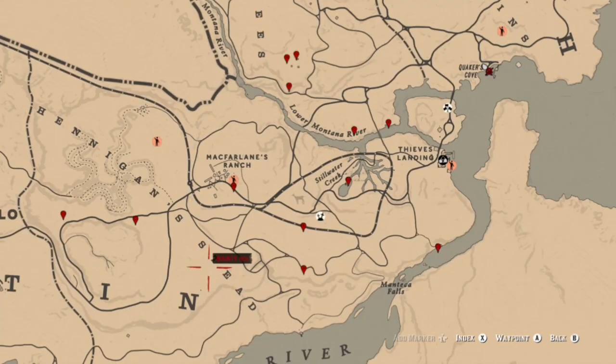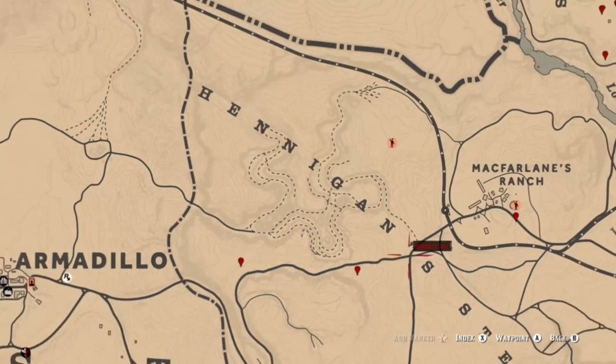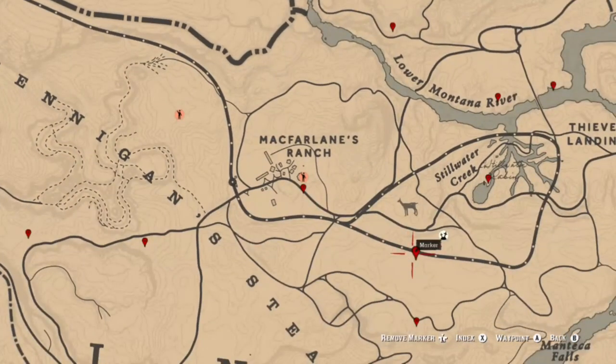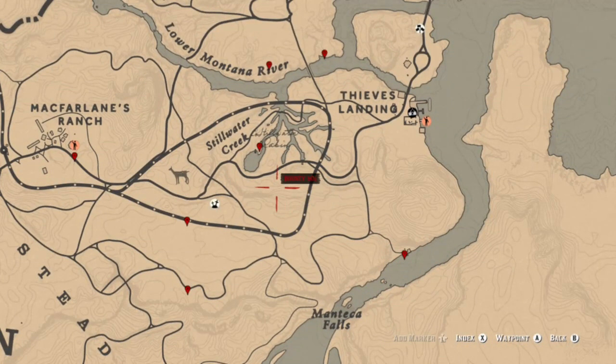Also the islands over here, specifically the one marked — if you don't see them, just take off and come back. For collector challenges, group one, you're going to find arrowheads, flowers, heirlooms, and dig sites in this area. The first two locations are flowers, then we move on to a family heirloom dig site under the bridge, next one is a flower, and we have an arrowhead at this location. There's a tarot card down at the dock, followed by another arrowhead dig site.